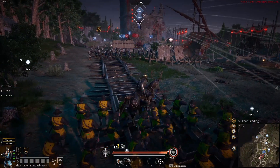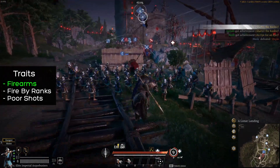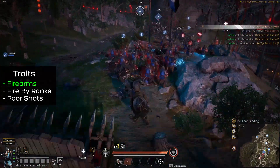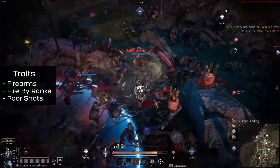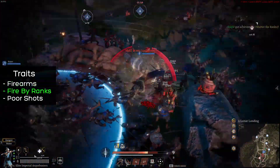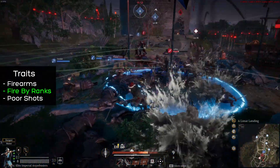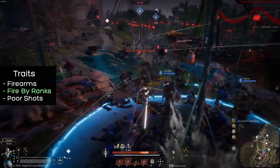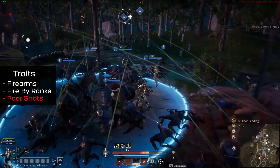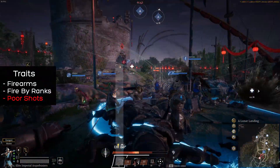Imperial Arquebusiers have three traits. The first is Firearms — they carry a firearm weapon, giving them excellent damage and armor penetration, but at the expense of accuracy. Their defining trait is Fire-by-Ranks. The last trait, Poor Shots, is a negative trait describing the unit's poor accuracy with their firearms.